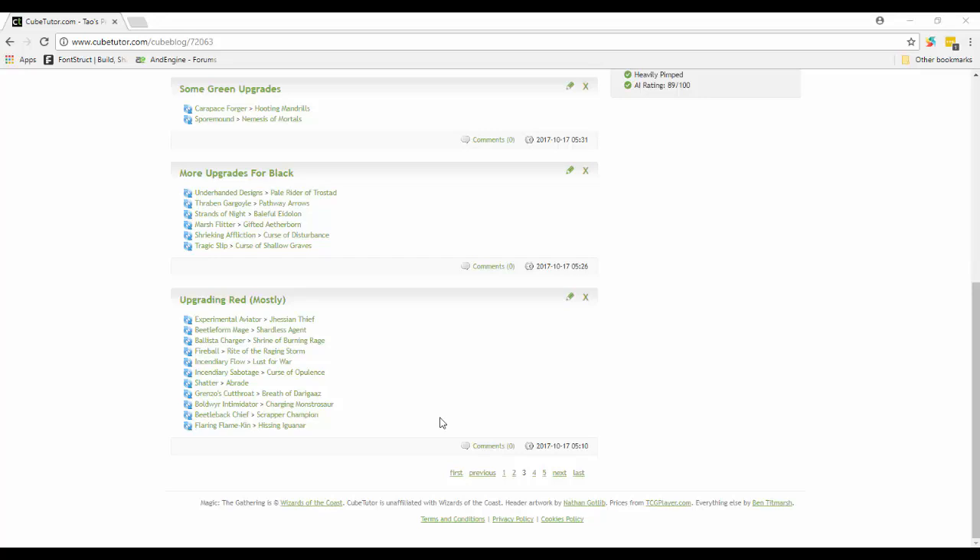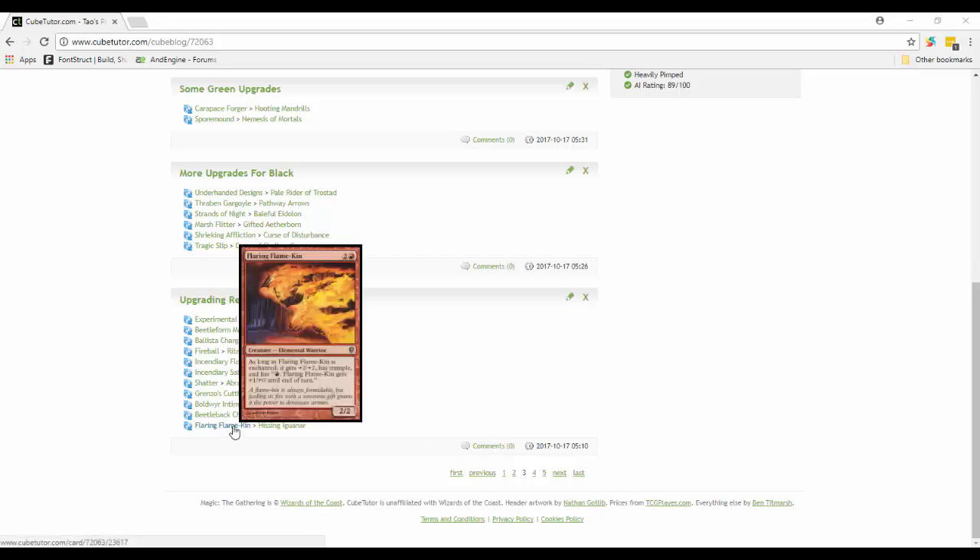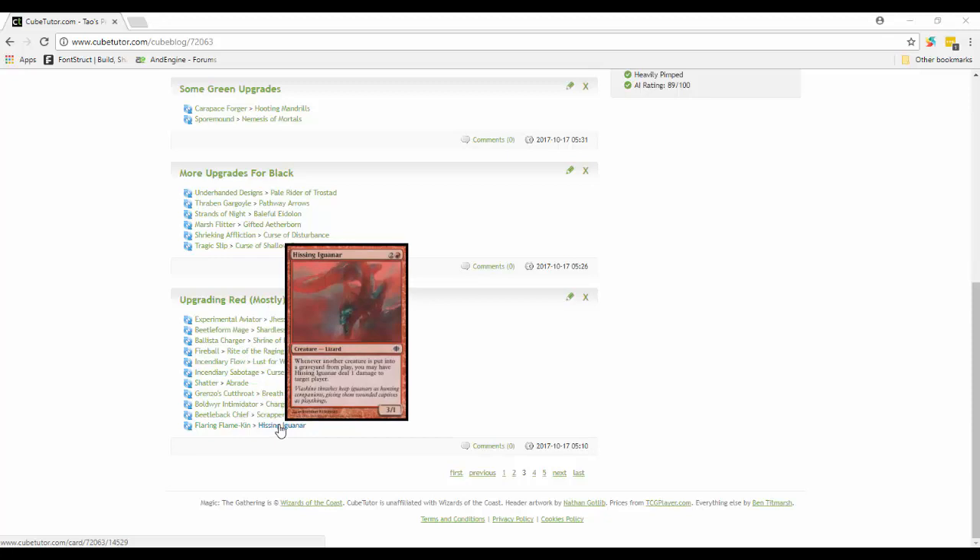Some of the problems were with red - red was kind of too vanilla. They had a lot of creatures that had good ETB triggers, so you would enter the battlefield and do something, but then after that it was just super vanilla. I wanted to get red a little better creatures and better spells. So things like Flaring Flamekin - it's okay, it's a decent mana sink, but it has to be enchanted to really do anything. Instead I put in Hissing Iguana: whenever another creature is put into play from a graveyard, you may have Hissing Iguana deal one damage to target player. That's pretty sweet because in multiplayer you're going to have creatures being killed all over the place, and this creature could ping people for quite a bit.